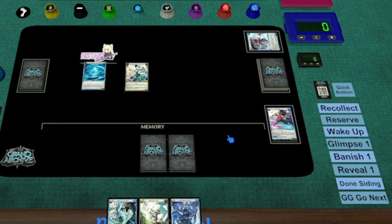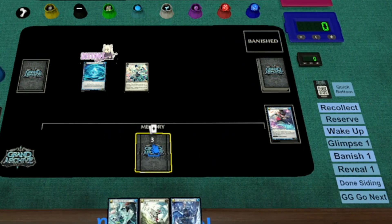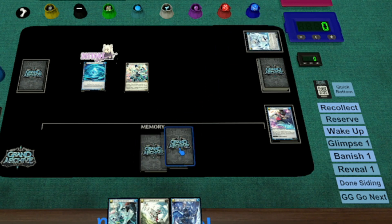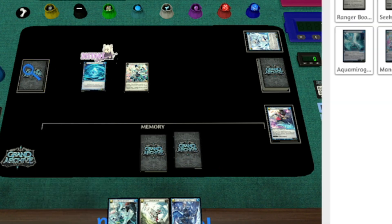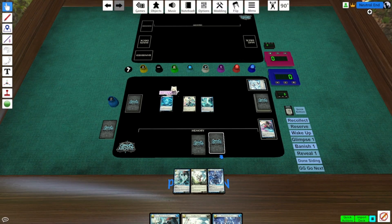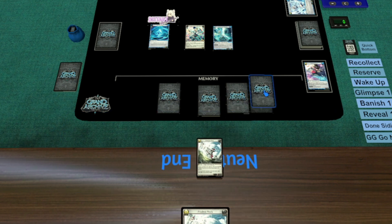If you don't like the quick actions panel, another way is to select all the cards in your memory, press G to group them, shuffle them by pressing R, and then flip up the top card. With Diana's on-enter, we'll get an Aetherwing, so let's put that onto the field too. Now it's the recollection phase. We're going to play Prudent Knock. I'll reserve 2, draw 2 into memory, and load Knock into the Aquamirage.